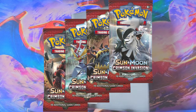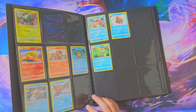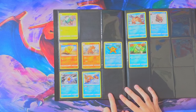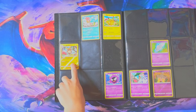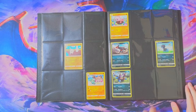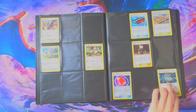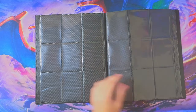Next up, we got Crimson Invasion. Let's check these out. Shelmet, Reverse Holo Shelmet. Then we got Skiddo, Numel, Camerupt, Staryu, Starmie, Magikarp — I'm guessing a Gyarados should be right here, but I don't have a Gyarados. Then we got Pikachu, another version of it, Alolan Raichu, Gastly Reverse Holo, Pumpkaboo. Then we got Mankey, Gastrodon. I don't think I have to read every card, I'll just let you guys browse it. Some good ones right there. Bunnelby. Then a bunch of trainers. I guess I didn't have a lot of trainers for that one.